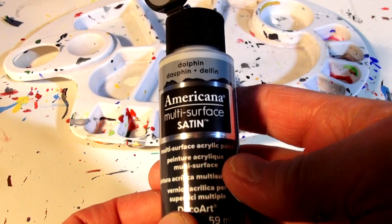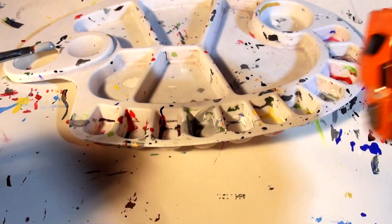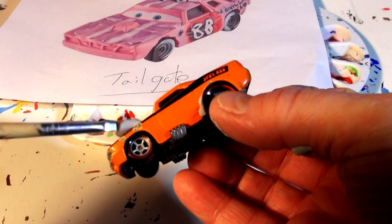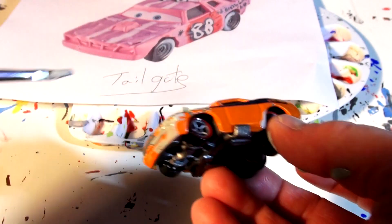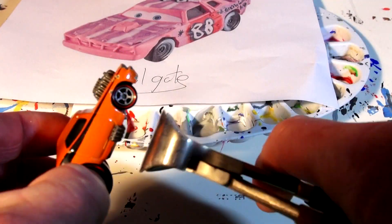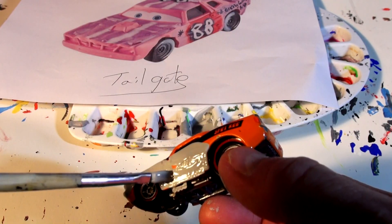We've got our primer paint here - it's just plain old cheap primer from the dollar store. I call it primer because it makes the car look perfect for painting. Now this whole car is going to be painted primer because there's nothing that's not shown except for the eyes. The windows are going to stay black so I'm going to leave them. I should trim off those exhaust pipes because there's no exhaust pipes on Tailgate. So I'm just going to reach in here with my pliers - there goes one, there goes the other.